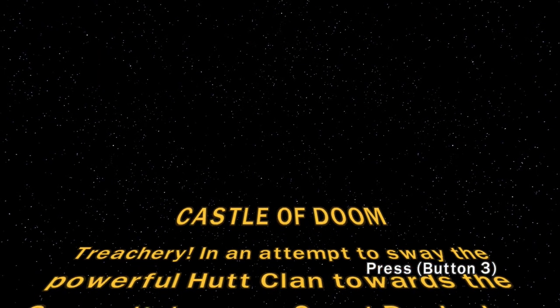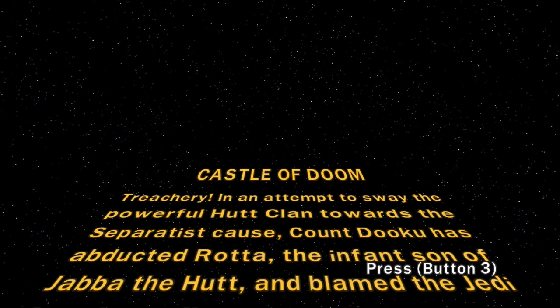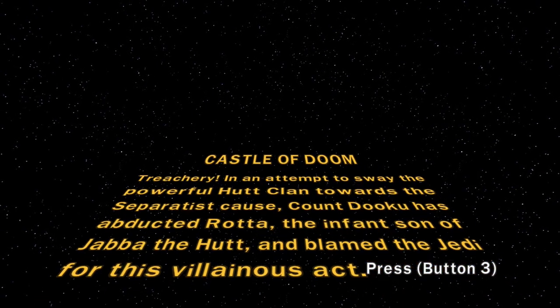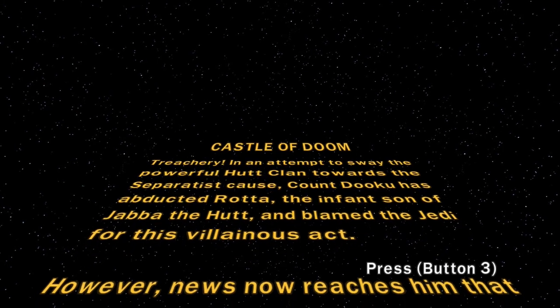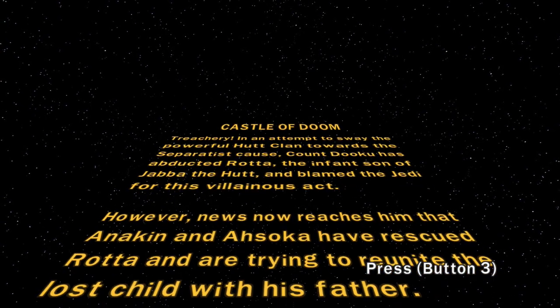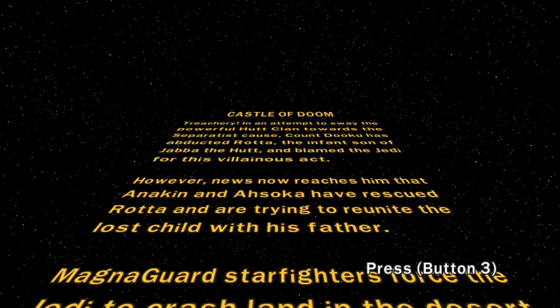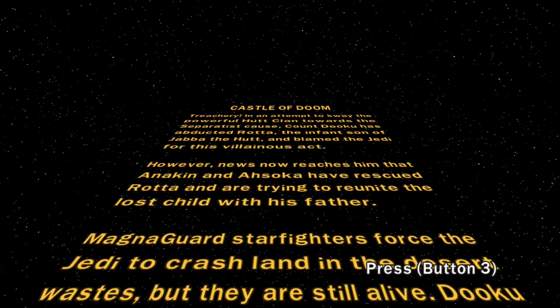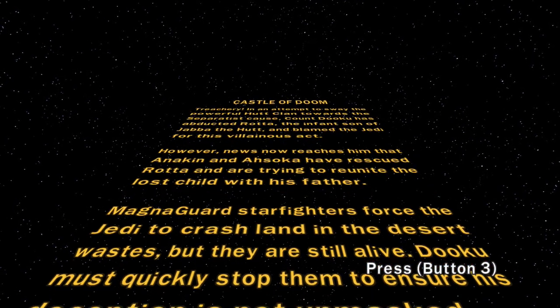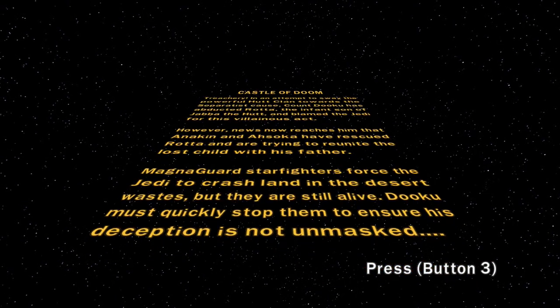Castle of Doom. To sway the powerful Hutt clan towards the Separatist cause, Count Dooku has abducted Rotta, the infant son of Jabba the Hutt, and blamed the Jedi for this heinous act. However, news reaches him that Anakin and Ahsoka have rescued Rotta and are trying to reunite the lost child with his father. Magna Guard starfighters forced the Jedi to crash-land in the desert, but they're still alive. Dooku must quickly stop them to ensure his deception is not unmasked.